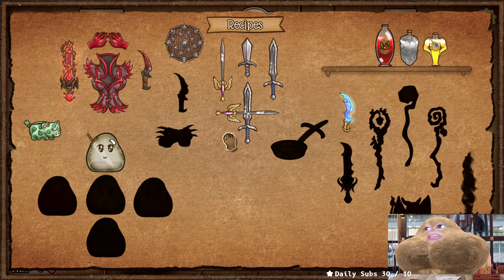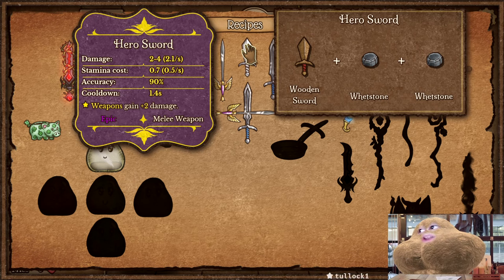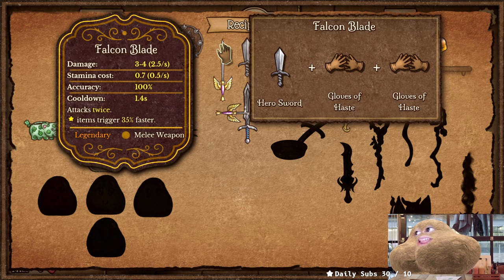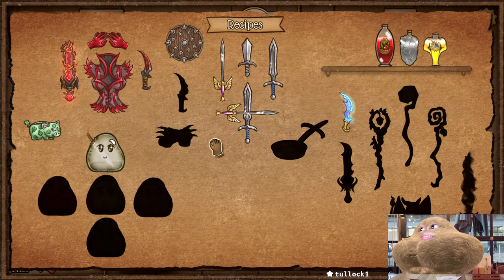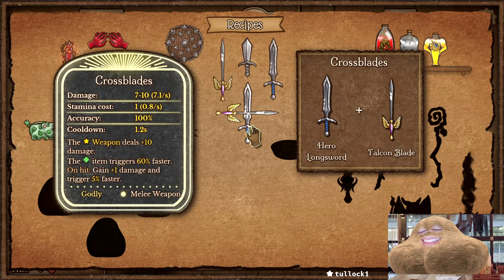To build the crossblade, the early game item is wooden sword and redstone. Overall you will need six redstones, because you want to build the hero sword twice, and you need two gloves and two wooden swords. For this blade you need a hero sword and two redstones, and for the other blade you need a hero sword and two gloves.